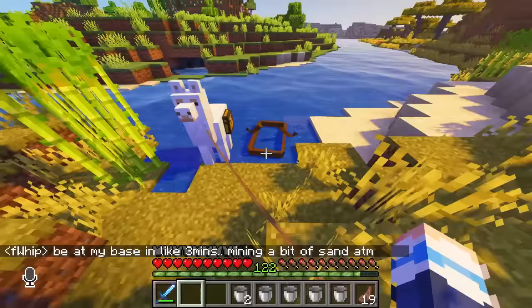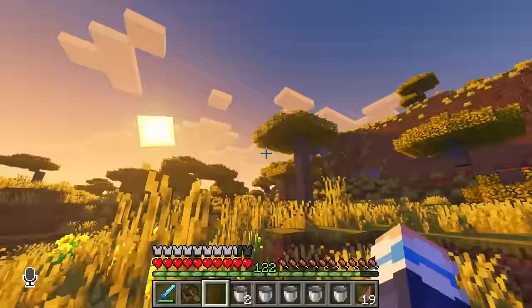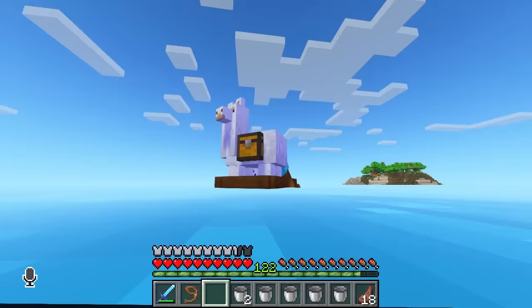Oh no, that bit's unsafe — the canal's not finished. So we must make some of the journey by land. Luckily, he's no one-trick pony. This is a two-trick llama — he can do land and sea travel. So now we get him back in the boat and we're good to go.